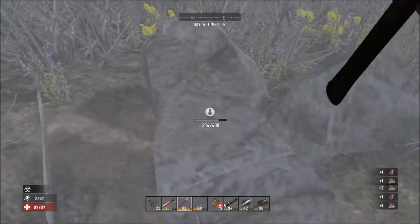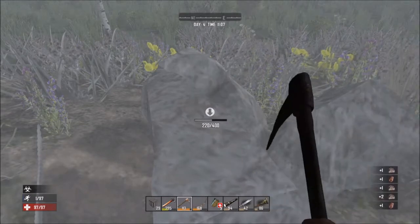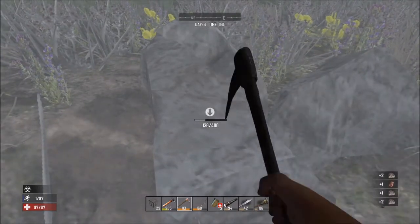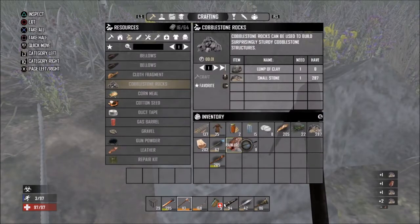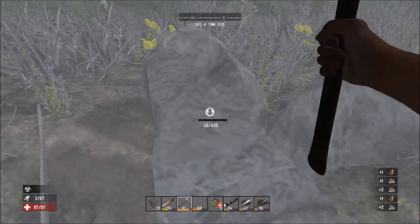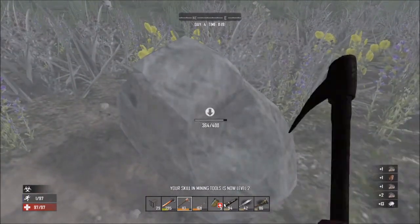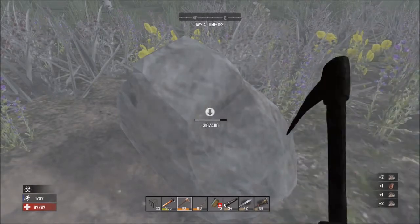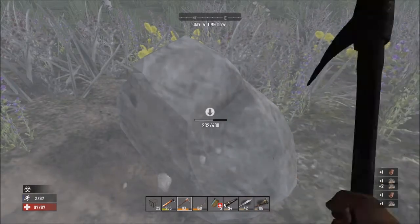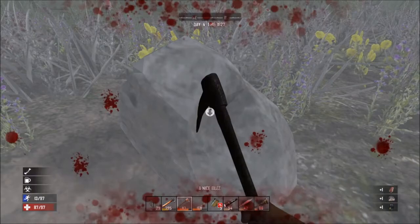They changed this too — now when you break rocks you don't get that finishing bonus, but from these rocks when you break them you get lead or sometimes coal and stuff like that. It's not a ton, but for the start it's not bad. You don't need lead at the start but coal is good because you can fuel your forge and campfire with it.